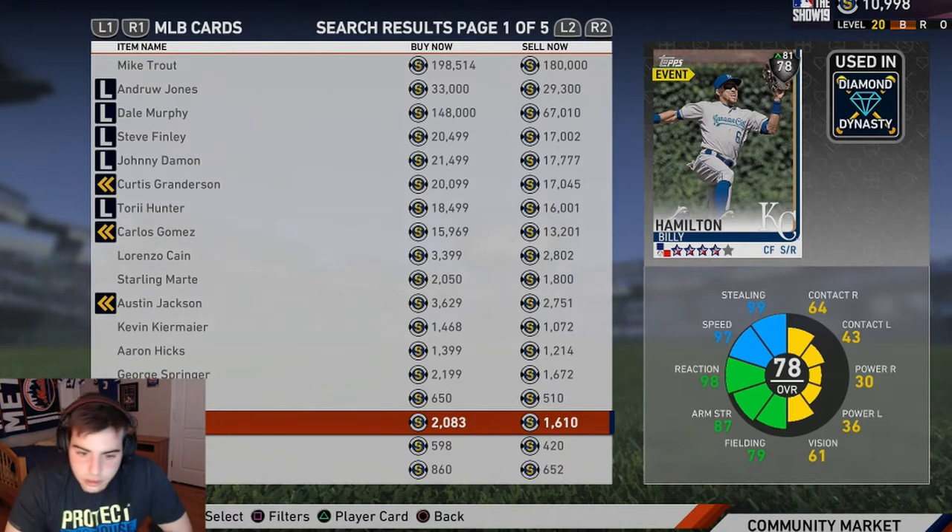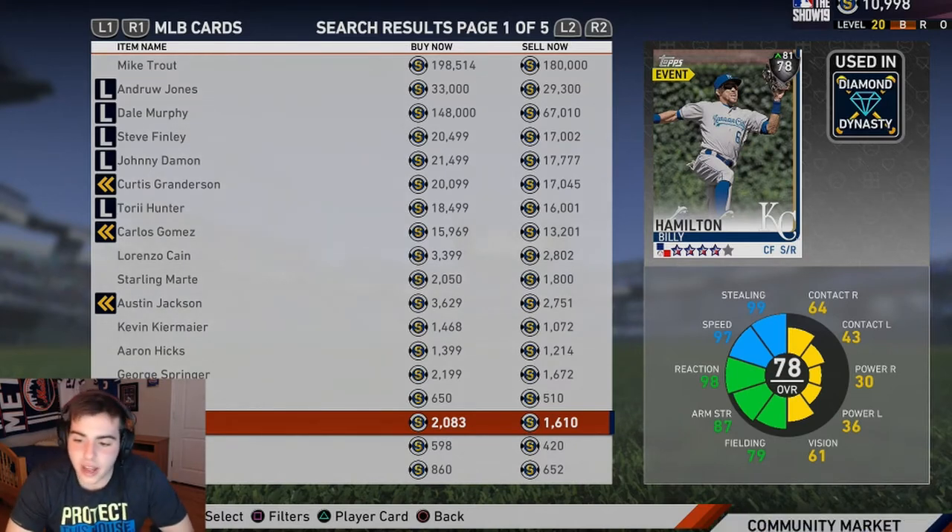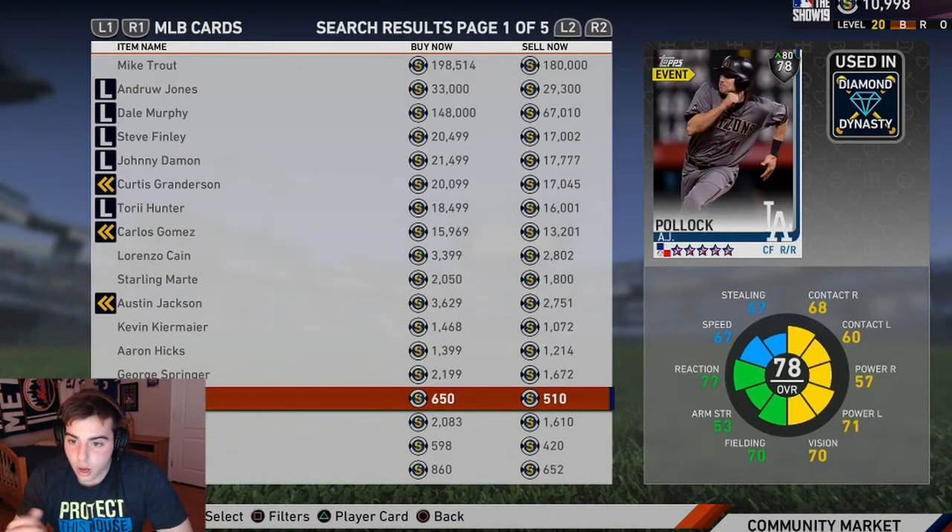Billy Hamilton — he's about 2k. I don't see him being a gold; one of the biggest busts in baseball, never proved himself. The speed is there but he just doesn't get on base. Look at the hitting stats — atrocious. The only way he's getting on base is if you're bunting the ball. He's trash, literally only good if you're bunting.